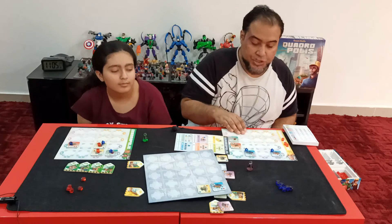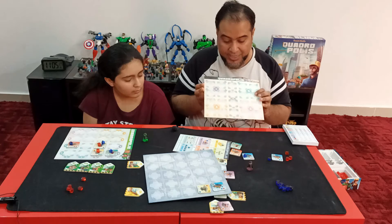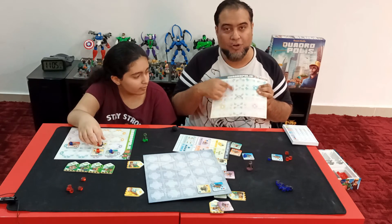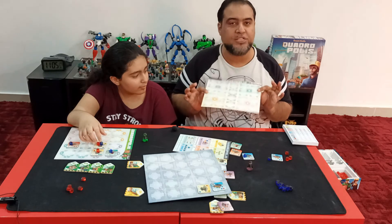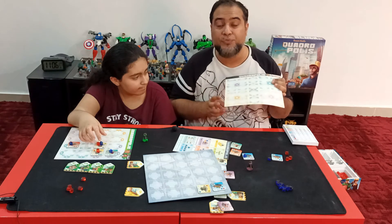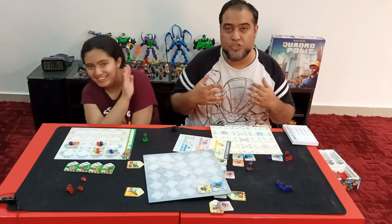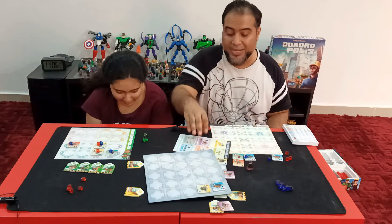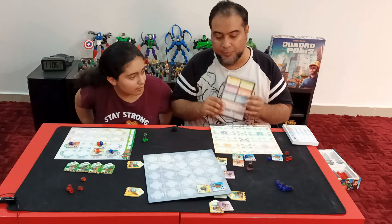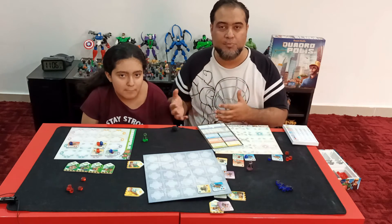This is the classic mode. There is also an expert mode, in which you have an additional district on the back side — a fifth district is added. Instead of four different colored districts, you have a fifth district in expert mode. Some additional tiles come, including multi-story buildings and monuments. On the back side of the scoring sheet there are additional rules for those as well, adding more variety. The recommendation is to start with classic and then move into expert mode, because expert mode gives you so much more to deal with.